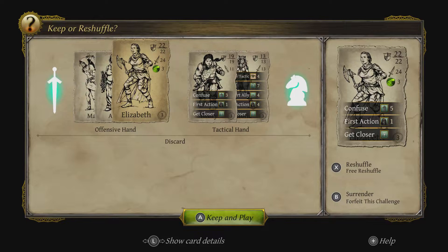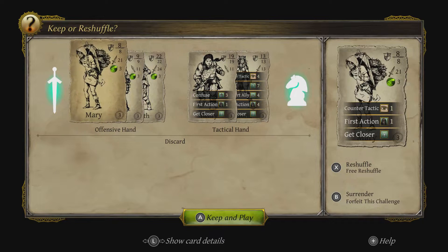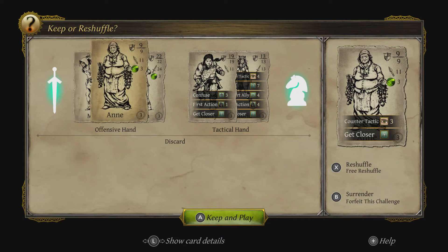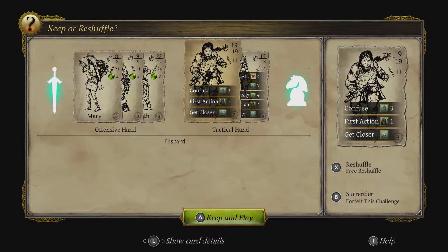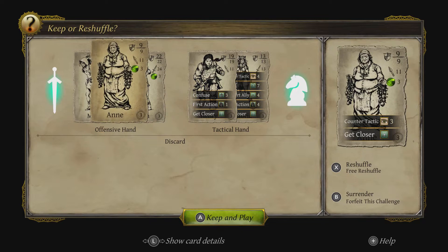I don't think this is a great hand. We have Elizabeth, who is our strongest warrior, in the offensive hand — which is absolutely fantastic. But then Anne and Mary are both gatherers. Mary has 21 attack, which should be decent at this stage, but only 8 defence. We could really have done with Henry in there because of his 19 defence, but I think we'll be strong enough — I don't think this will be too difficult.